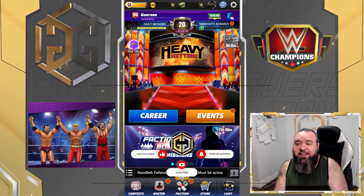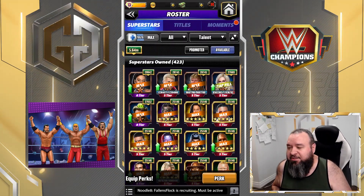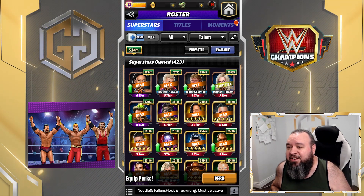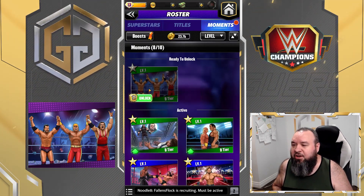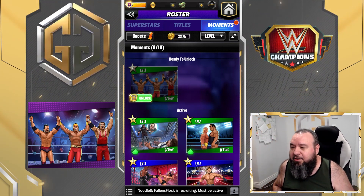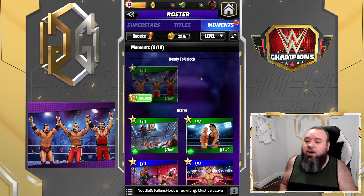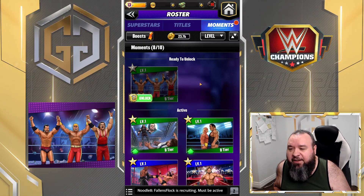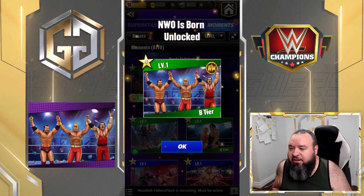First, you need to access your roster. You'll see a tab that says Moment — it has a red dot right now because I unlocked a brand new moment. The NWO one I've got on screen is the one I just unlocked. That one requires a special token that was acquirable as the last milestone for the current faction event for Umaga, so that's how you get that one.